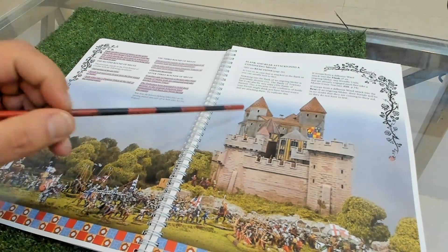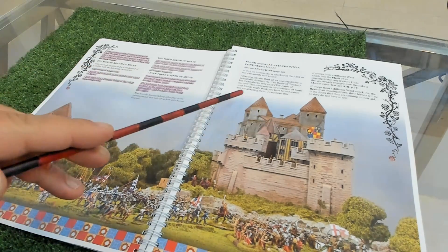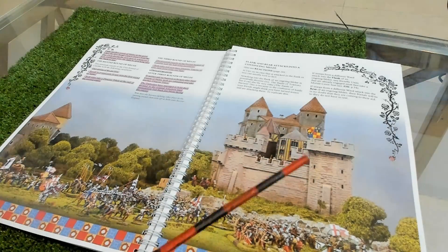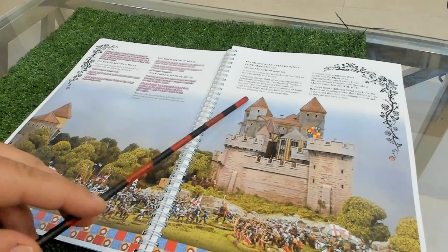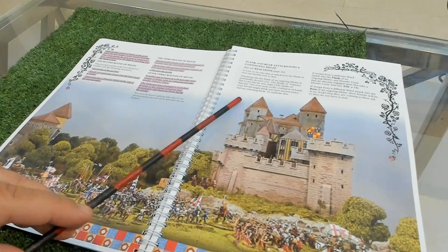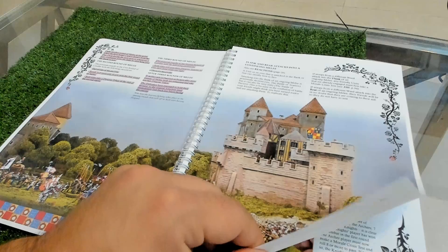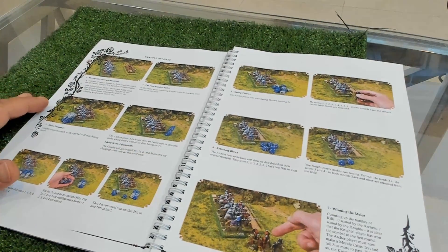Because of the Wars of the Roses and the treachery of the era, if a company from another ward of the same army charges your opponent's flank, you have to take a morale test because you don't know if it's charging you or your opponent. If the charge is on the rear you have no problem, but when you see them charging on the flanks you're worried - you don't know what's happening. Here are nice examples of hand-to-hand combat and how it works.